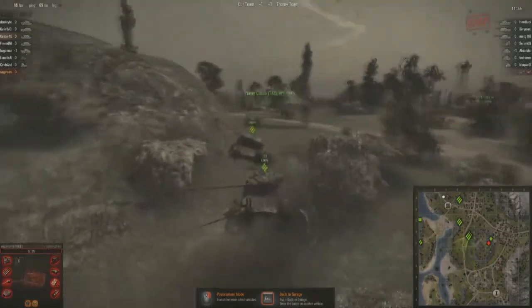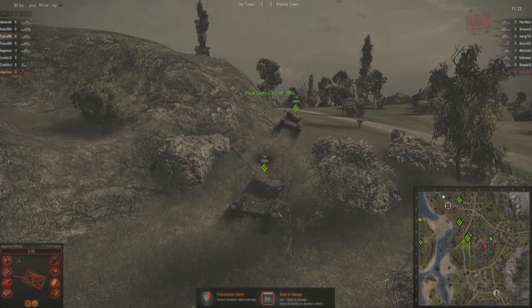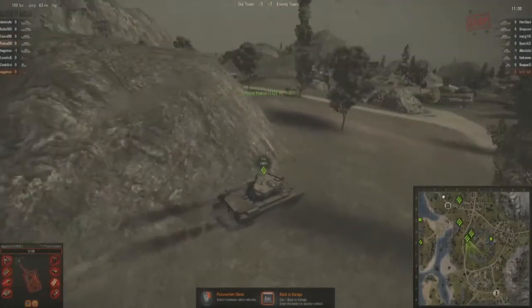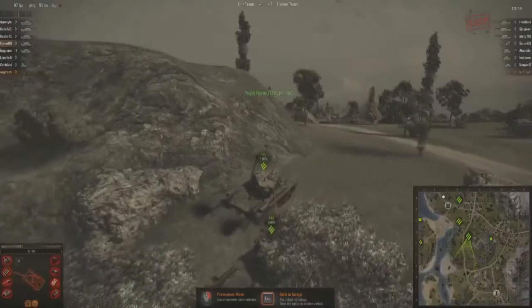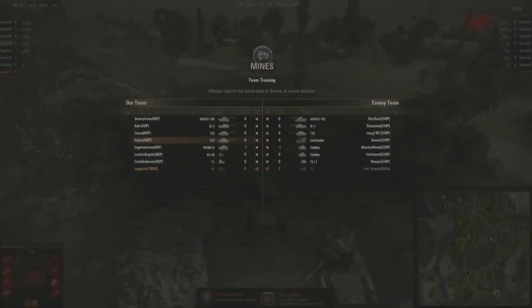NDP brought two T32s, which are mostly used for their hull-down position — where the hull of the tank, everything besides the turret, is hidden behind terrain like a rock or the edge of a hill. The front of the T32's turret is very hard to penetrate. This is the perfect map for US heavies because of their excellent gun depression — you can get up on that hill and hit your enemy when he can't even shoot you.